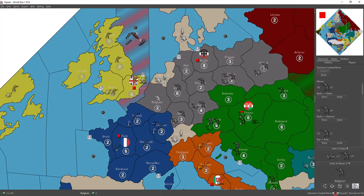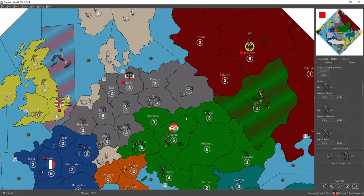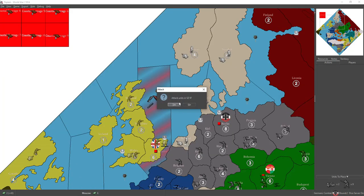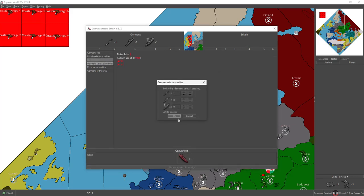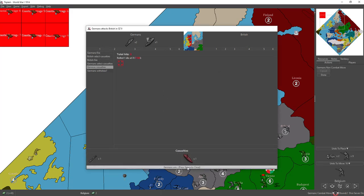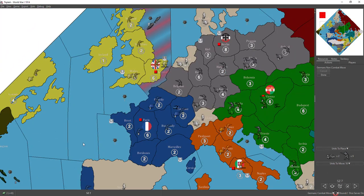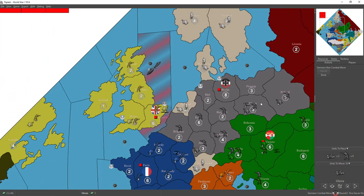I think that's the only fight I have. Let's drop some dice — the sub is dead, and we give him the sub back. Two British cruisers are in range.